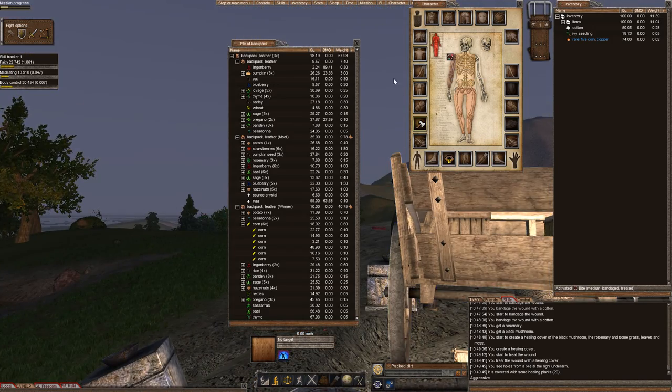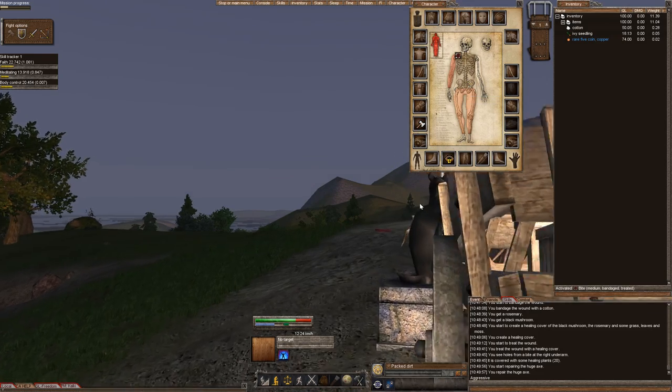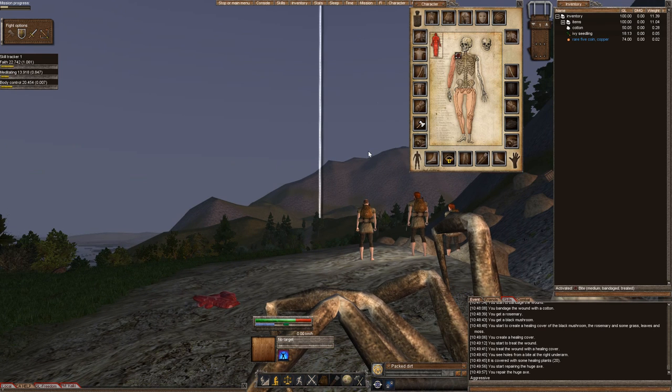That's the basics of healing, guys. Get some cotton, get a good weapon, go out and kill things. Thanks for watching. Join us on the Mythmore server — you can come visit my deed. I'm just straight north. There's the town with the pretty little lights. Come visit me. Thanks.